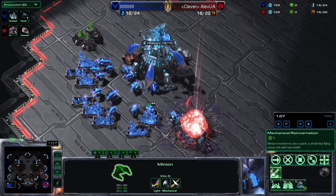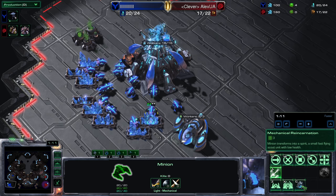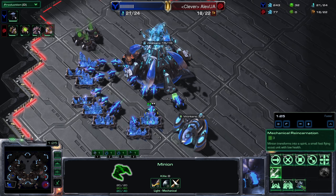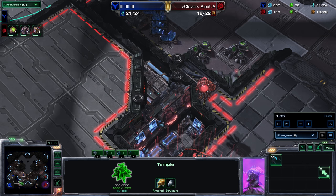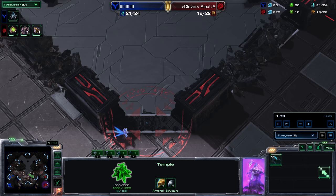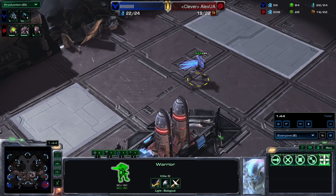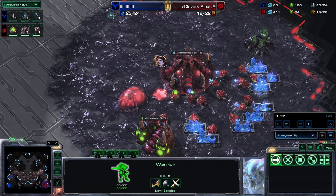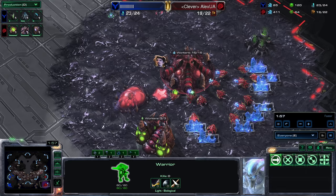There's also a Mechanical Reincarnation ability on the minion — so this is the thing that constructs stuff. Minion transforms into a Spirit — oh, that's where it came from! So you can do this for free and then it can explode on the other side of the map? So you have to choose if you want a Worker Unit or a Scouting Unit that presumably can't return to its previous form. There's the Warrior going across the map — kind of a mix between an Adept, a Zealot, and a Zergling. And apparently it can attack air too! It came out so quickly — what in the world!